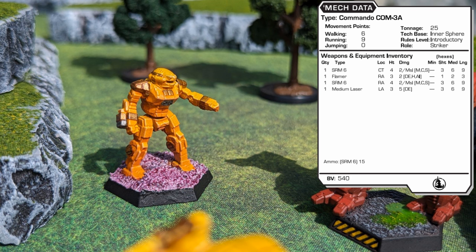Produced in 3025, the popular COM-3A is one of the very few Commando variants officially supported by the Lyran Commonwealth. The 3A has a standard fusion engine at a speed of 6-9. Giving up a bit of armor, this variant is equipped with two SRM-6s, a flamer, and a medium laser, giving the 3A quite a bit of short range versatility and damage spread.